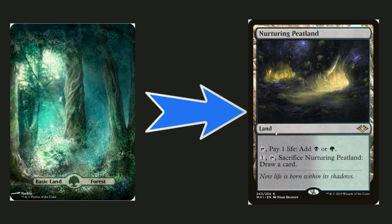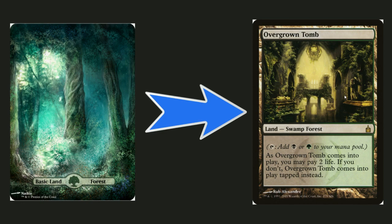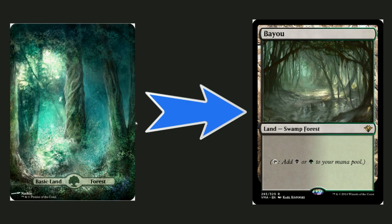Replacing a forest with Nurturing Peatland: you can pay one, tap, and sacrifice it to draw a card — if you have too many lands you can cycle it, and it also color-fixes. Also replacing a forest with Overgrown Tomb because Overgrown Tomb is broken — one of my favorite shock lands. And since we're running Gaea's Cradle, might as well run Bayou too: replacing a swamp and a forest for free. Those are all my upgrades for the deck.